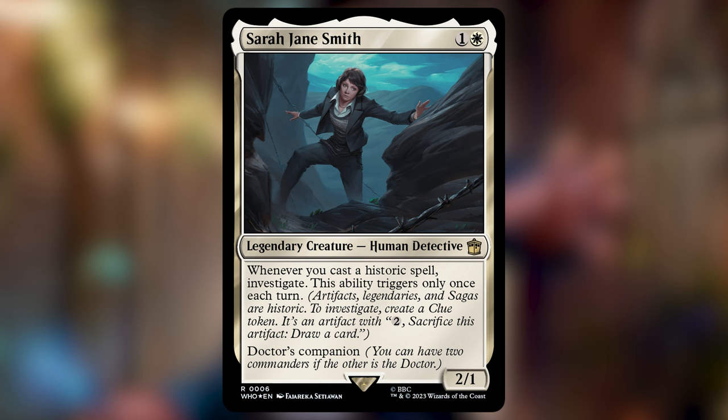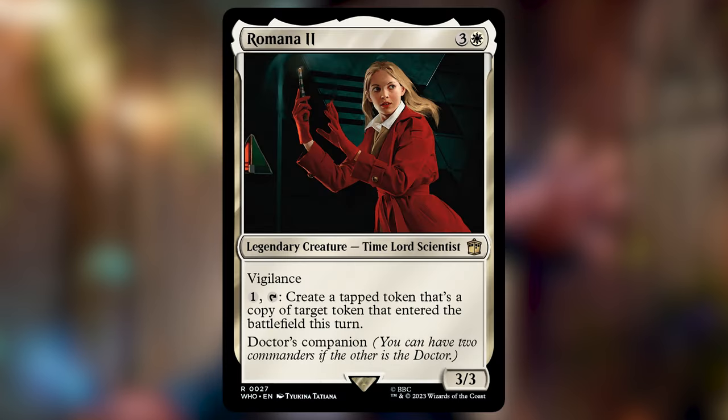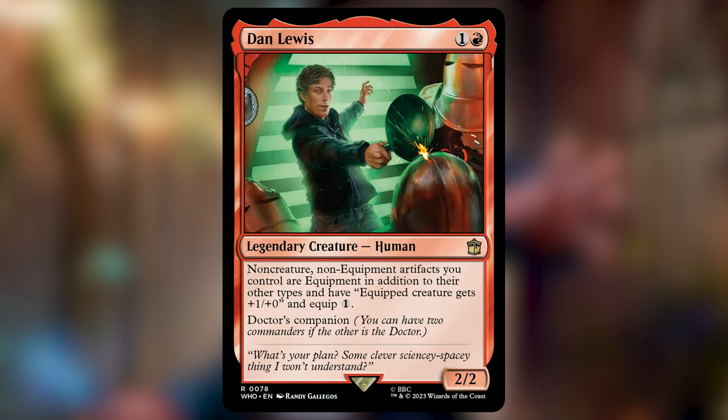It's just a shame we didn't get a Ruby Sunday card — I'm sure that would have been the best fit for him. I also considered Romana 2, which is the third time she's been considered but not chosen. Romana 2 would be great if you heavily leaned into the token strategy, but the token comes in tapped, which means it won't be helpful for improvise unless you've gone a turn cycle. The other option I thought about was Dan Lewis, who seems like a good way to pump up your commander using all those artifacts. That would be a good pick if you didn't want to go the control route.